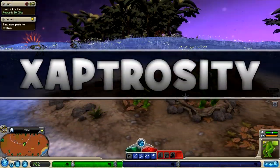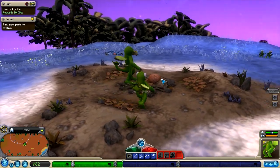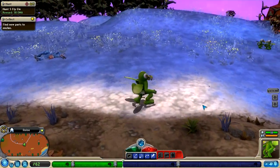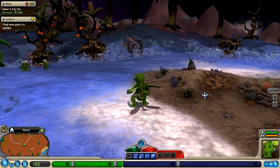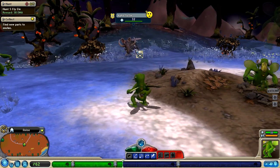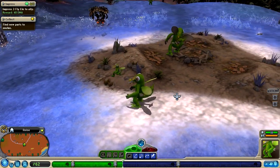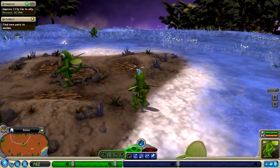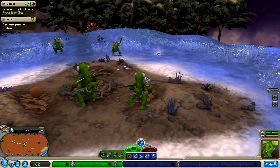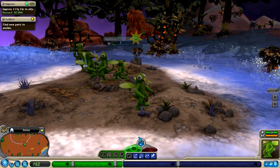Hello everybody, Zaptrocity here, and welcome back to some more Spore. Oh look, we've got a brand new egg. So, in the last episode we began our adventures as a creature here. Anyways, I have come here to our newly migrated nest. I think I cut a lot of it out, but now we're here. And I have done a few things to our creature cell.